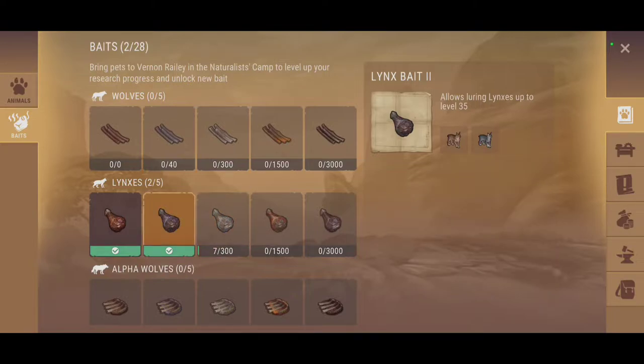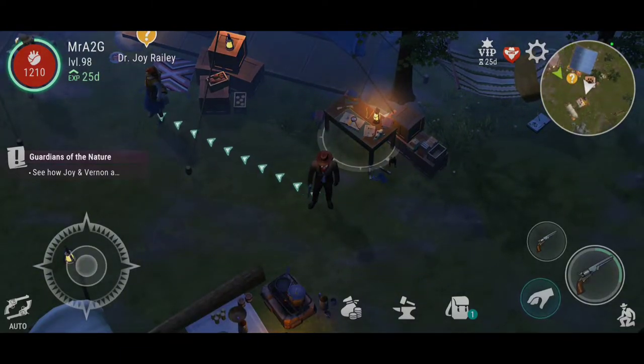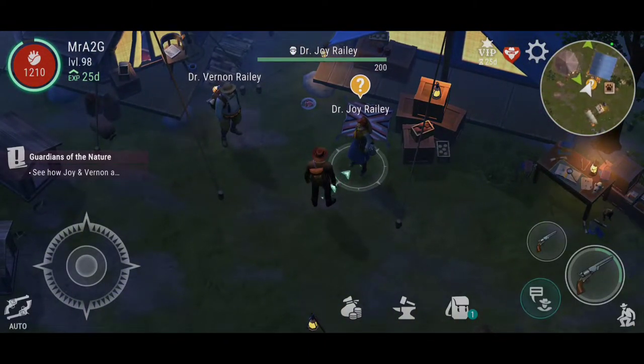There are different recipes as you saw with tier 2 — you do need other materials to craft the tier 2 bait, and that's going to continue for the others as well. By that logic, the higher the tier the longer the wait for those baits to be crafted, and therefore for you to capture those new pets. Anyway, let's talk to Dr. Joy Rayleigh and see what she's got to say.